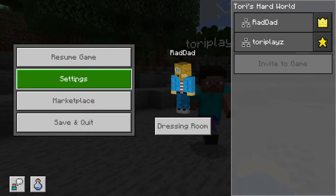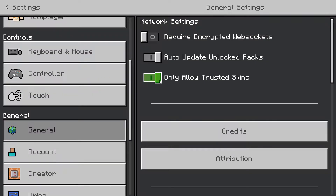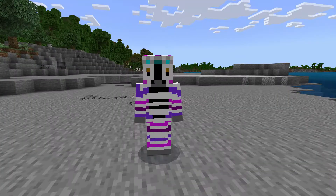...go in here to Settings, and I'm going to go back to General, and I'm going to go to 'Only Allow Trusted Skins' — turn that off. And then let's back out of here and resume the game. Oh hey, there you are!